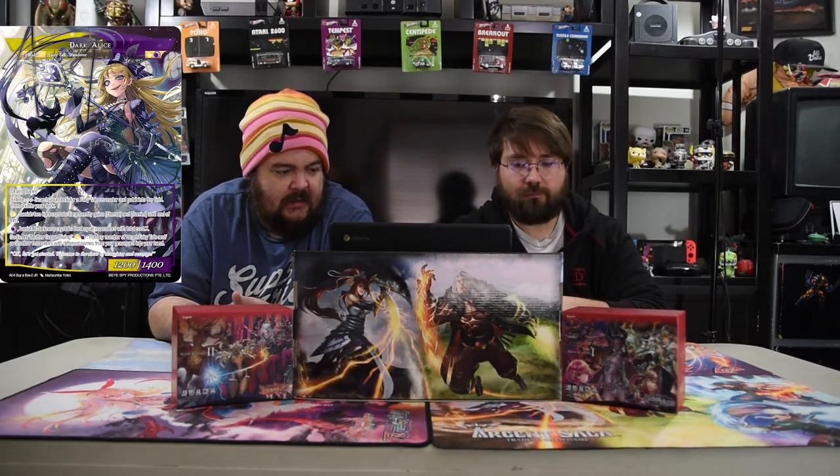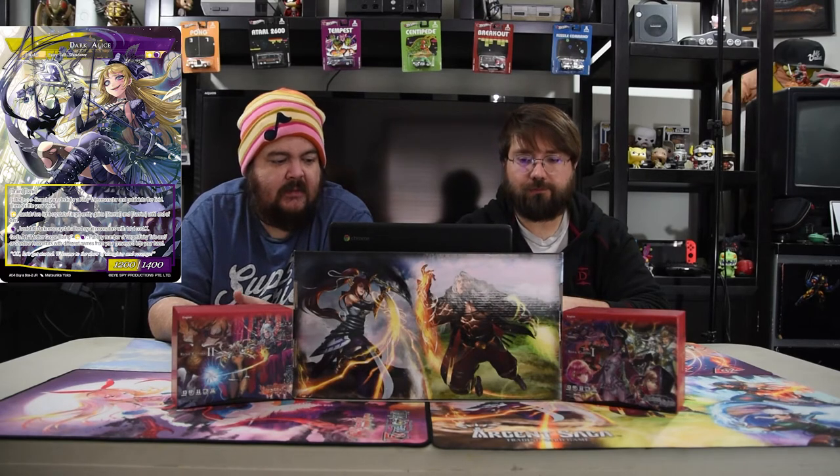Her judgment side is a 12/14 with Drain and Bane, so she can kill anything. On entering, you search your deck for a Fairy Tale resonator and put it in the field. You can pay a white and banish two light crystals to give target entity Eternal and Barrier until end of turn. Pay a black and banish X darkness crystals to destroy all resonators with total cost X. Or use God's Eye — Mother Goose Rising, a white and black ability — to put any number of target Fairy Tale and/or shadow resonators with different names from your graveyard to your hand. She's a pretty wild control ruler.